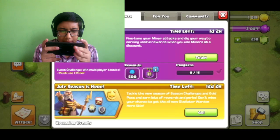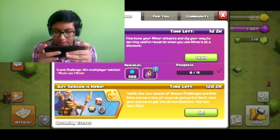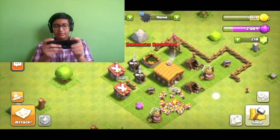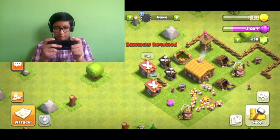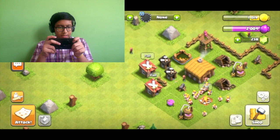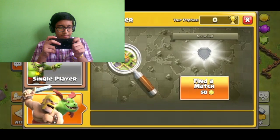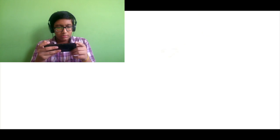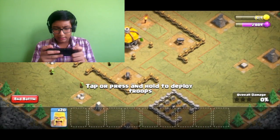We can upgrade the barracks by 1000, but I don't want to spend the elixir we have right now. You can also trade the barracks. Right now our level is 2, so let us attack.